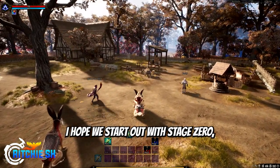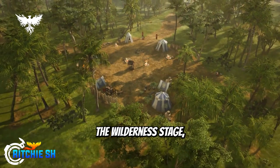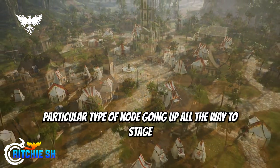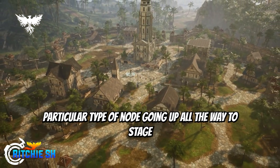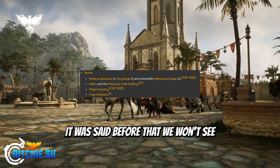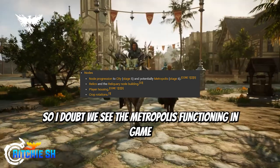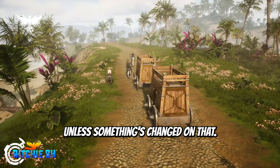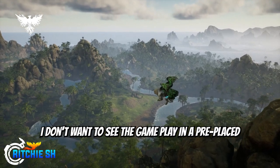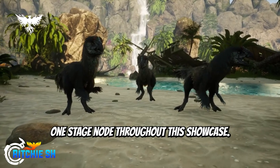So when the node showcase starts, I hope we start out with Stage 0 — the Wilderness stage — and see the progression between each stage with that particular type of node going all the way up to Stage 5, which is City. It was said before that we won't see Metropolis at the start of Alpha 2, so I doubt we see Metropolis functioning in-game unless something's changed. But regardless, I don't want to see gameplay in a pre-placed one-stage node throughout this showcase.